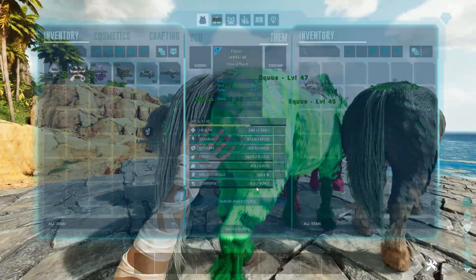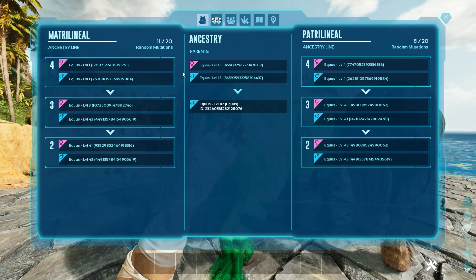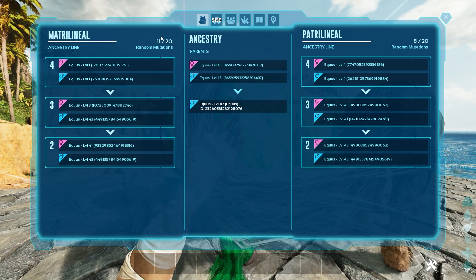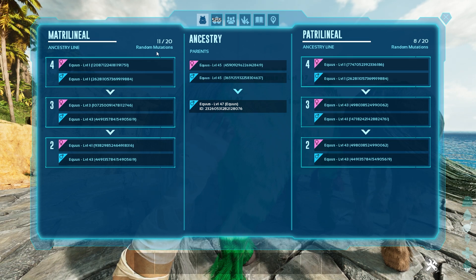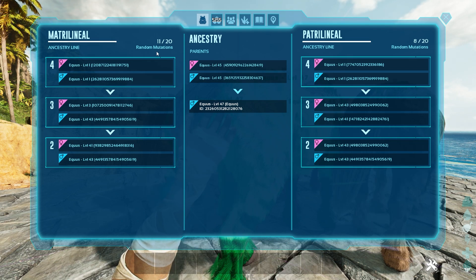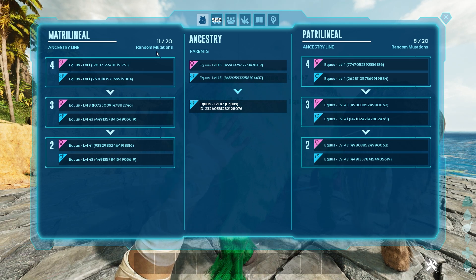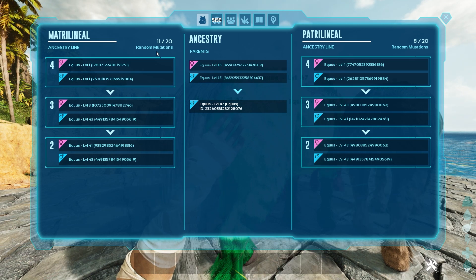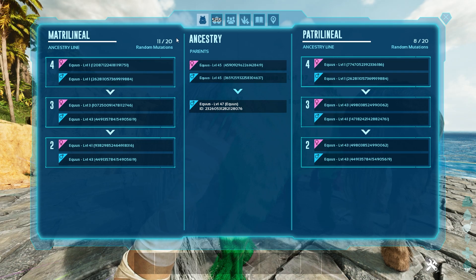However, there is a point when you go into your show ancestors that you will no longer get any mutations at all. Out of 20 — these numbers can go higher than 20, but as soon as you go higher than 20, you can no longer get new stat mutations. That means that your dinosaurs are going to be stuck. Your creatures can no longer get better stats from the breeding process. So you have to fix that — you have to clear the mutations or you have to reset.